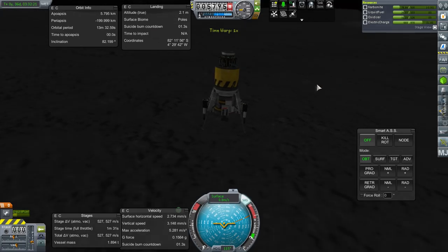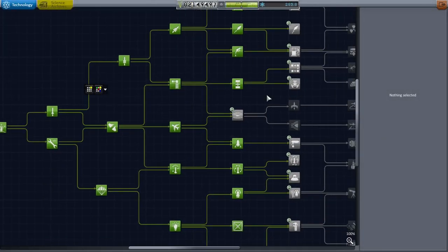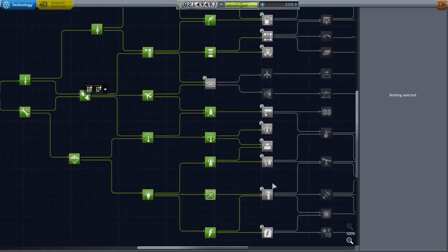Let me turn to the Minmus probe to get a little bit more science so we can unlock the necessary technology. I got a bunch of science from the Minmus probe, so now I have a total of 285.8.